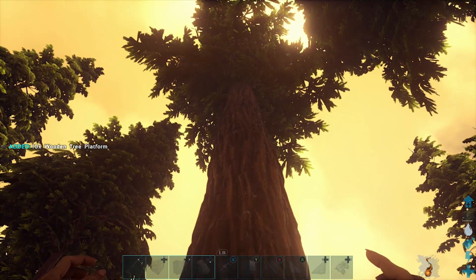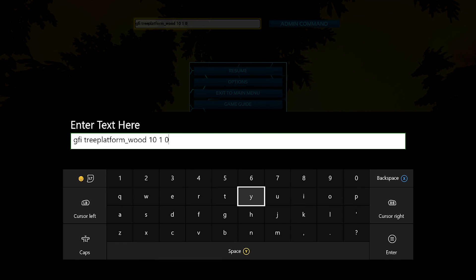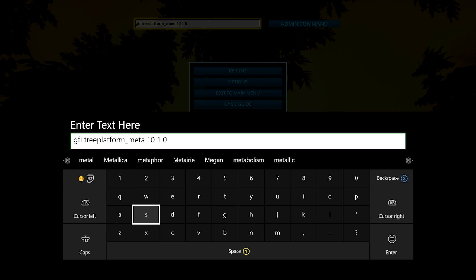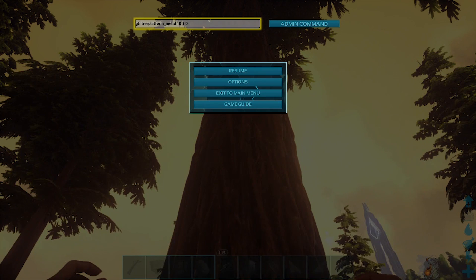So next we'll go back and I'll show you how to spawn in the metal ones. Really all you have to do is take out the word wood and type in metal and leave it space 10 space one space zero — only keep that ten if you want to spawn in ten at a time.